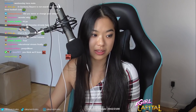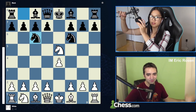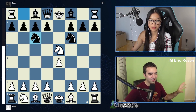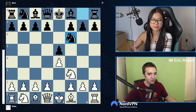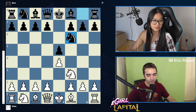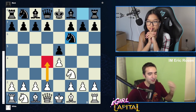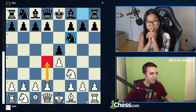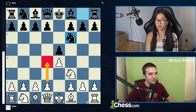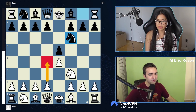In general against the Petrov, you're taking on e5. You don't usually play knight c3 because there's other moves like pawn d4, which is a very stable way of playing against the Petrov. It actually completely avoids the Stafford too — if you just wanted to avoid the Stafford completely you could play d4 and enjoy life.